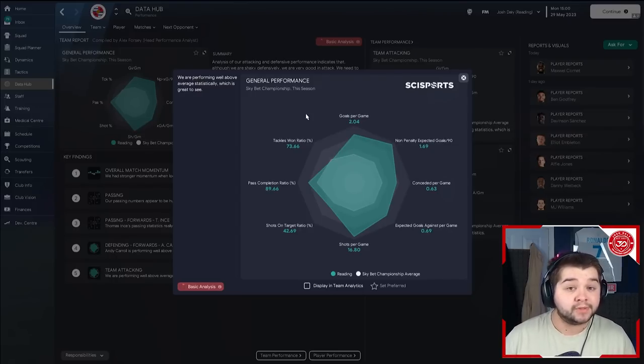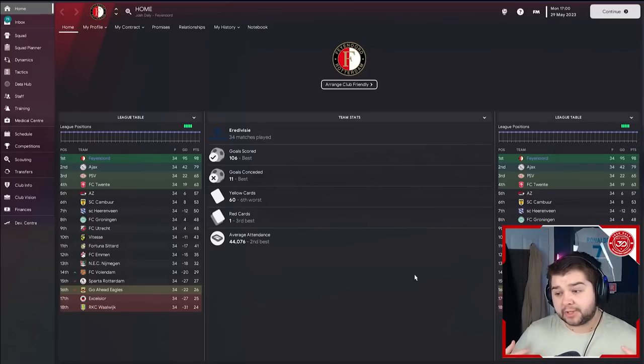Pass completion actually getting towards the 90 mark, which is incredible with a Reading team. Conceded per game really impressed me at 0.63. So overall, a real successful season. I'm going to go over to a team I personally picked because they're one of my favourite teams to watch in real life at the moment - Feyenoord.